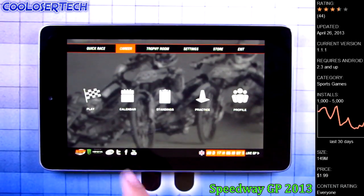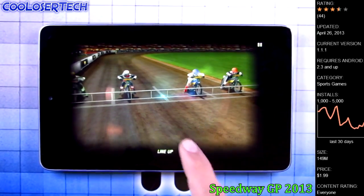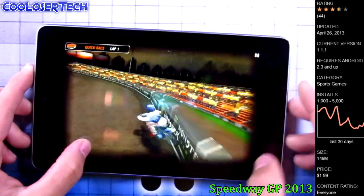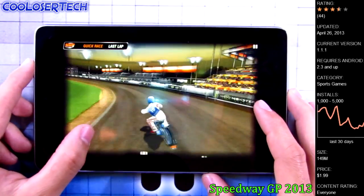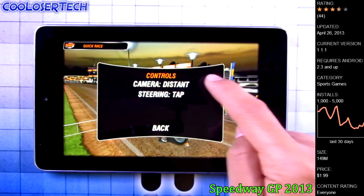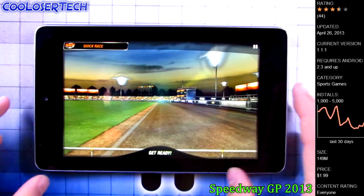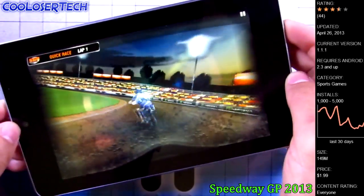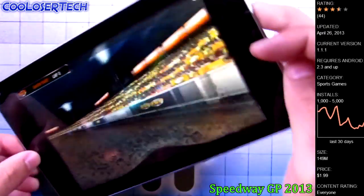Speedway GP has lots of levels. There's a career mode where you can see practice, Calhoun's trophy rooms, and more — not quite what you'd expect, but I bought it anyway. No tilting by default — the graphics are not horrible. I'm still ahead of them. You can go into the controls and change the view — there's a distant view and a helmet cam. Let's switch to helmet cam and enable tilting. Now we've got a helmet cam and the helmet is getting dirty — that's so realistic!